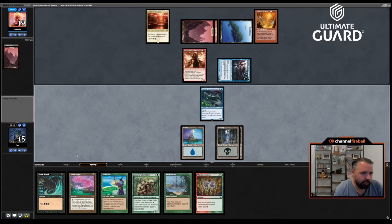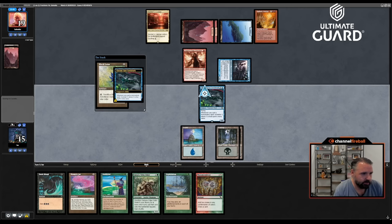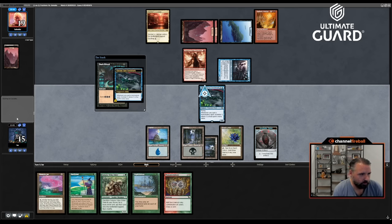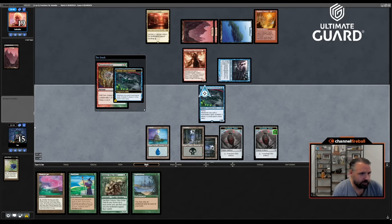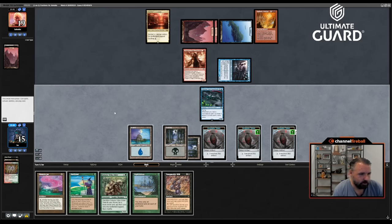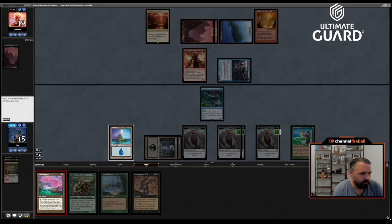If I draw a Forest I can go Ritual, Jar, Fast Bond — oh, that's a card! Let's go Lotus. I think I do jar this turn actually. Land. Ritual. Sac this for green, Manamorphose, add green-blue. I could Yawgmoth's Will but it doesn't really net me much — so let's go Fast Bond, Jar, leaving a green floating. I think I am going to crack the Jar here.